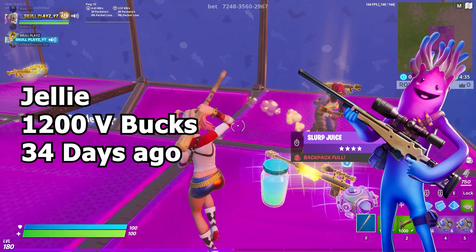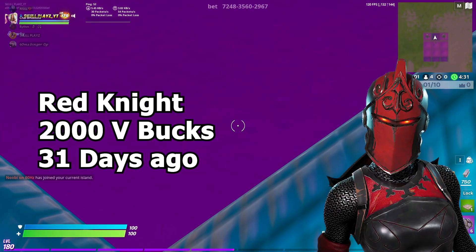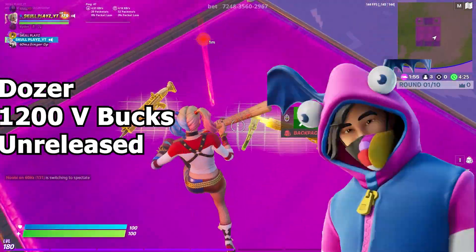In the featured section, we have skins like the Jelly skin which costs 1200 V-Bucks and was last seen four days ago, and next we have the Red Knight which costs 2000 V-Bucks and was last seen one day ago.